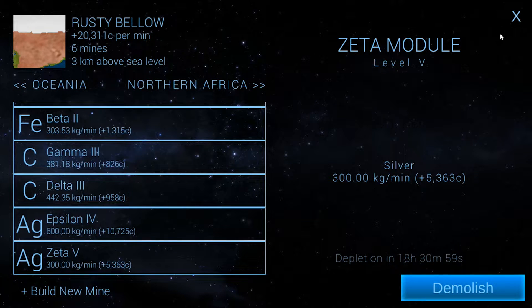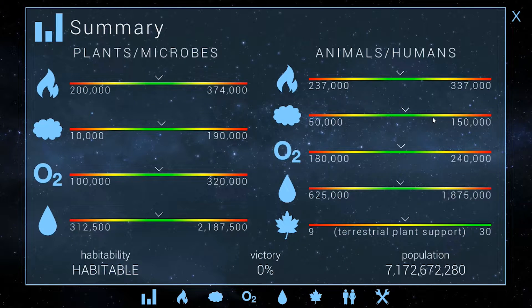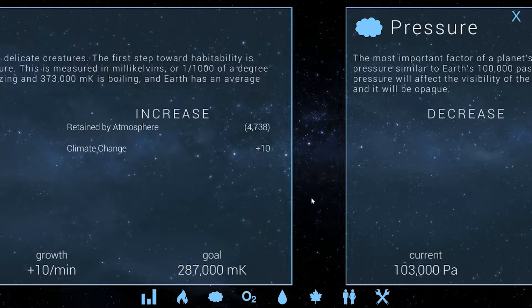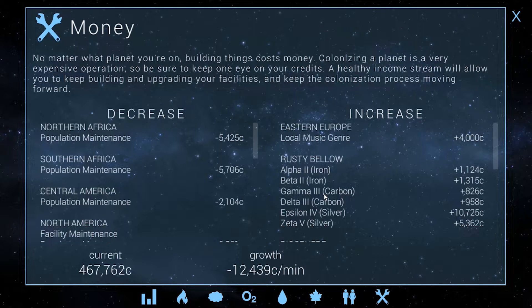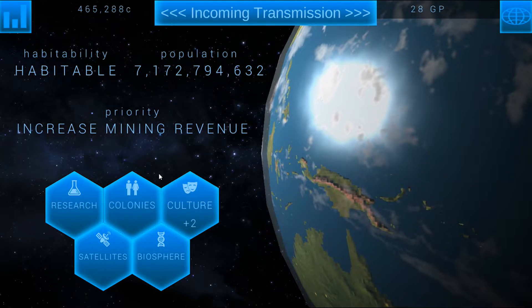That puts us at 20,000. Let's take a look at our economy and our money — 469,000 left over. As long as we've slowed it down at least some. Minus 12,000. That local music genre random event really helped out. If we can get another random event for that it'd be wonderful. Still, though, very much in the negatives.